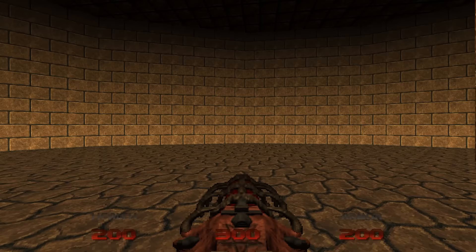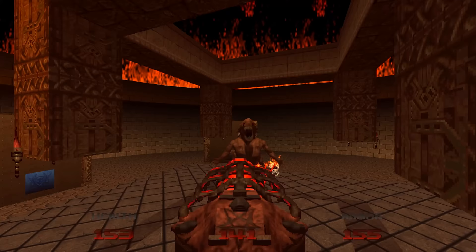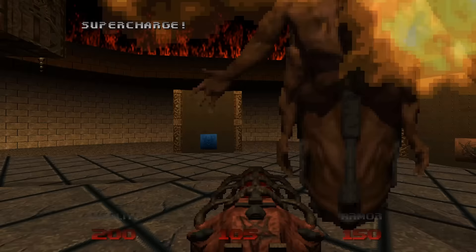Doom 64 also added new line specials which require Demon Keys to work. Interacting with these in the final map will deactivate Monster Spawners. If you deactivate all three, the Mother Demon appears prematurely and you can immediately wreck her.